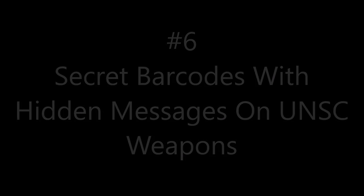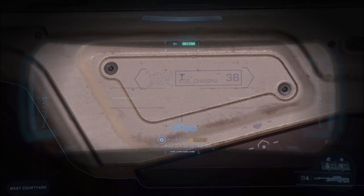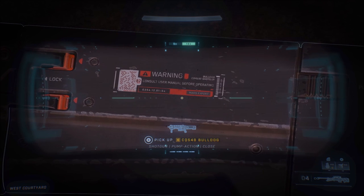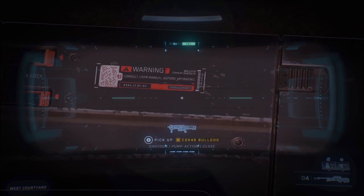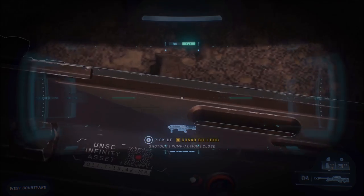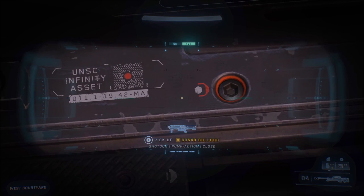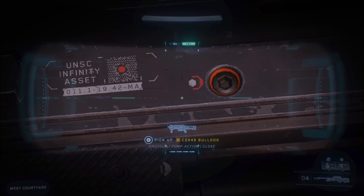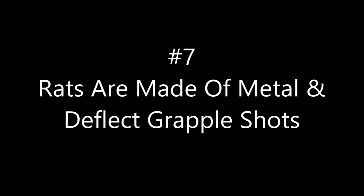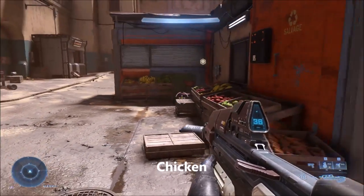For number six, UNSC weapons in Halo Infinite have little barcodes on them — each weapon has different types. Each barcode or QR code uses obscure versions, not common barcodes, and some are even edited so you can't easily scan them without undoing modifications 343 made. But if you clean up these barcodes and scan them, they'll have secret messages — basically the weapon names.